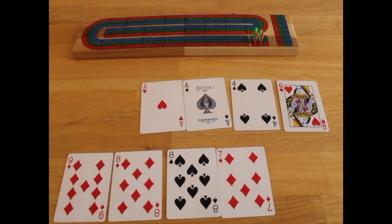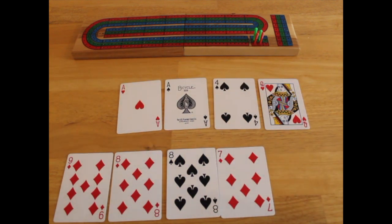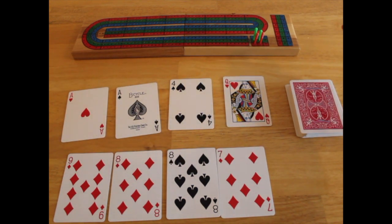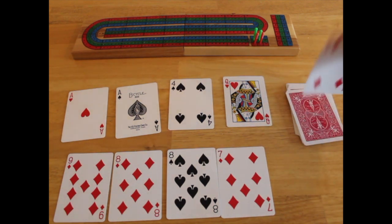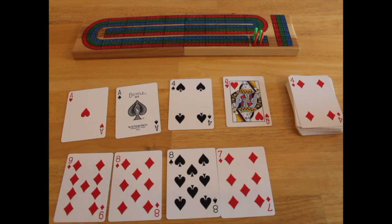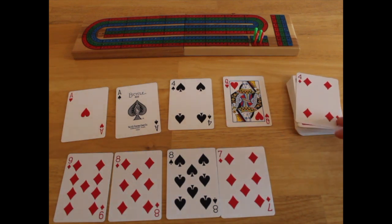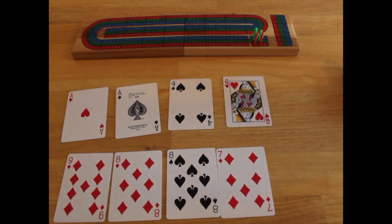Now that you've both picked your cards, you then cut the deck. The person who did not deal would cut the deck, and then the other person would flip up this card — that would be the top card. This is only used during the counting of the hand, which is after the play, also called the show. Unless a Jack comes up — there is a special word for it I can't remember right now — but if a Jack was turned up, the dealer would automatically get two points from that.